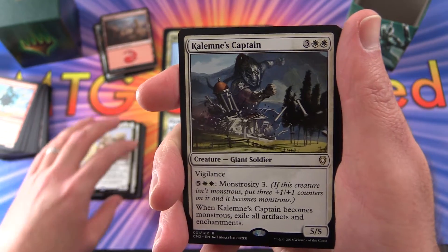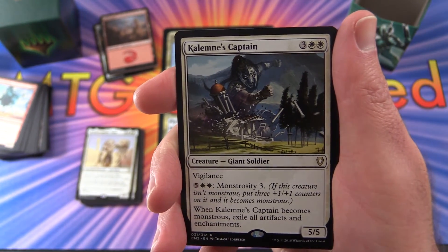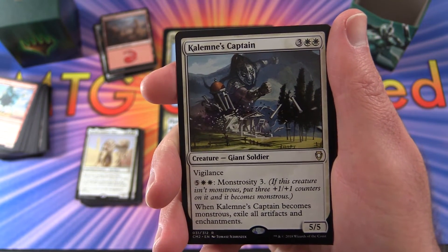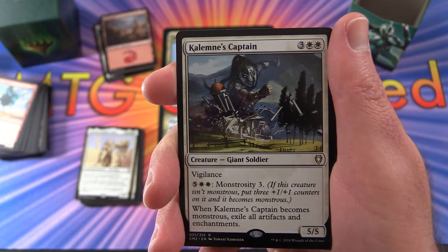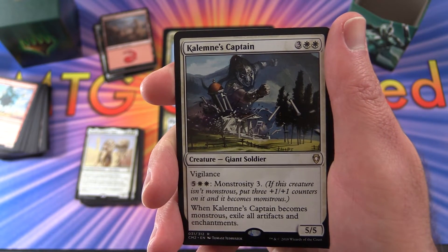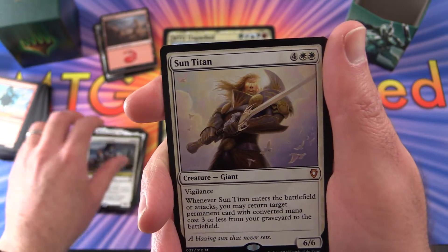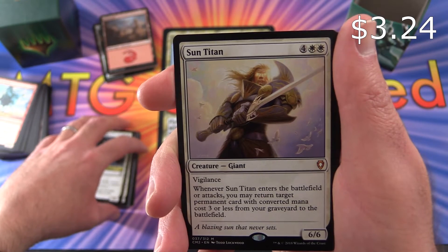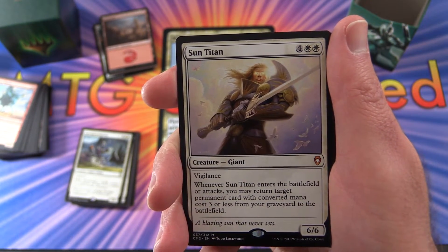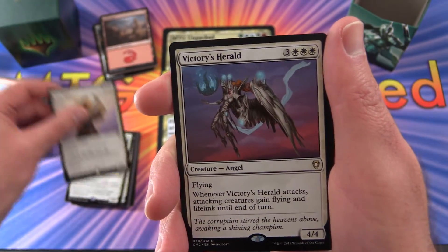We've got quite a few rares here. We've got Calemne's Captain, creature Giant Soldier, 5/5 for 5 mana with vigilance. You can pay 5 and two plains for Monstrosity 3 - if this creature isn't monstrous, put three +1/+1 counters on it and it becomes monstrous. When it becomes monstrous, exile all artifacts and enchantments. Sun Titan - that's a pretty beefy guy - 6/6 for 6 mana with vigilance. When it enters the battlefield or attacks, you may return target permanent card with converted mana cost 3 or less from your graveyard to the battlefield.